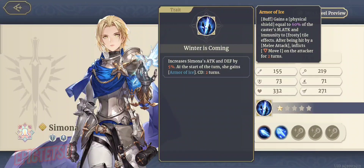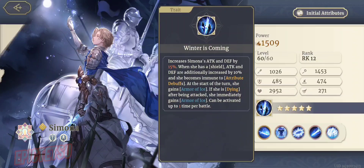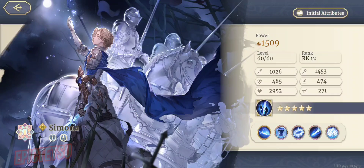After being hit by a melee attack, she inflicts a move debuff on the attacker for two turns. Really cool trait. Max this out and you get attack and defense increased by 15% — a total 10% increase on that. When she has a shield, attack and defense are additionally increased by 10% and she becomes immune to attribute debuffs. So another 10%, now you've got 25% total. This trait is huge once it's maxed out. Additionally, if she's dying after being attacked, she immediately gains Armor of Ice — activatable up to one time per battle.